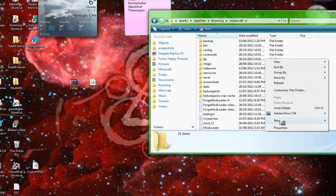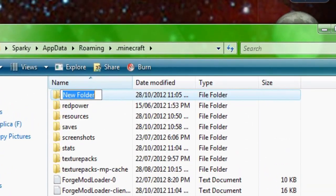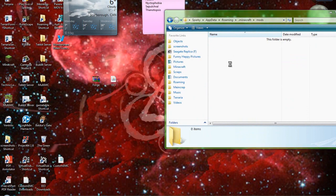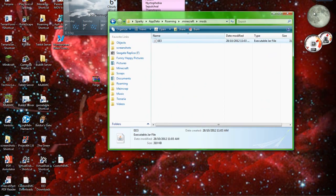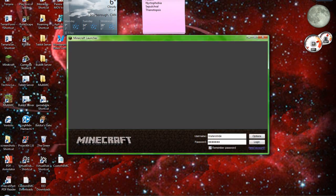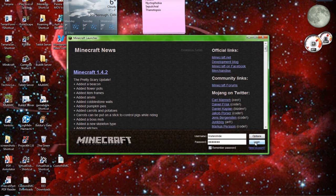Go back here and make a new folder called "mods" — exactly as I've typed it, or it won't work quite right. Then you want to drag Equivalent Exchange 3 in and drop it in there. You can close that down and open Minecraft and log in.